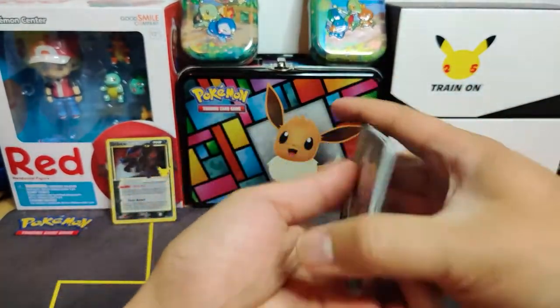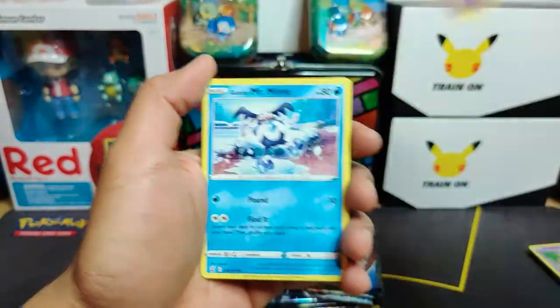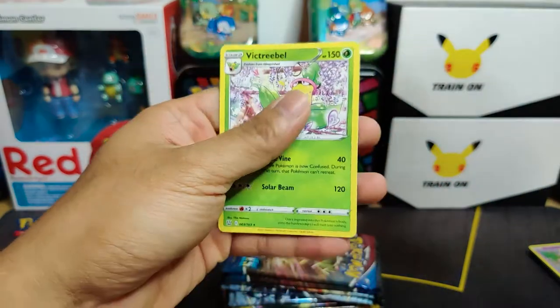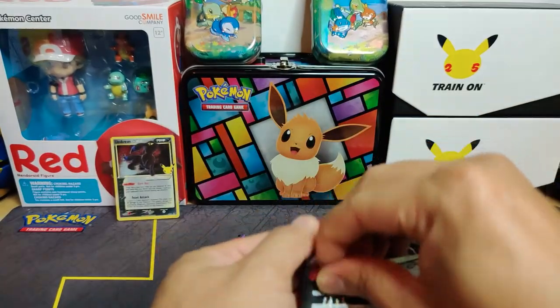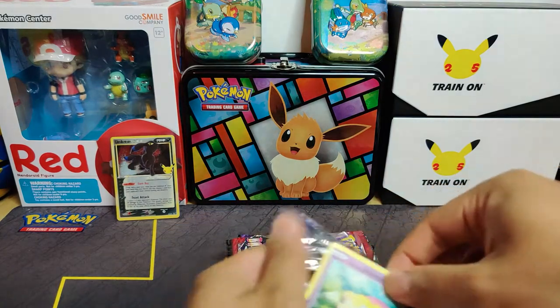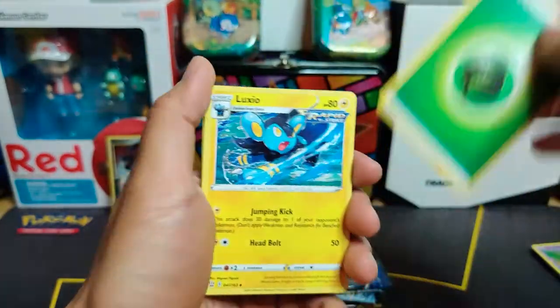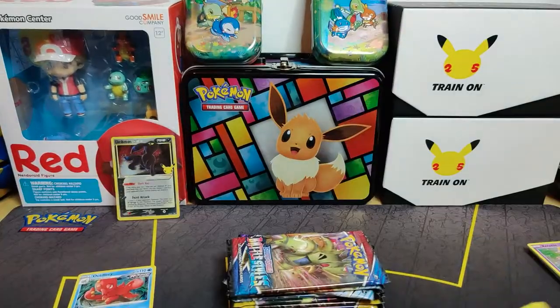Battle Styles pack one: water energy, Grumpig, Bruxish, Scroll of Scorn, Spinda, Mr. Mime, Scatterbug, Yamper, Lickitung, a reverse holo Seadra, and a Victory Bell. Battle Styles pack two: grass energy, Luxio, Scoop Up Net, Single Strike Mustard, Galarian Slowpoke, Cacnea, Spoink, Zubat, Remoraid, Yamper, a reverse holo, and an Octillery holo rare - cool. So we got one holo rare.